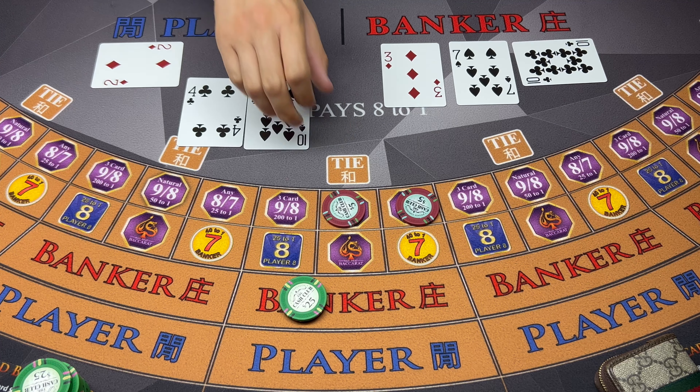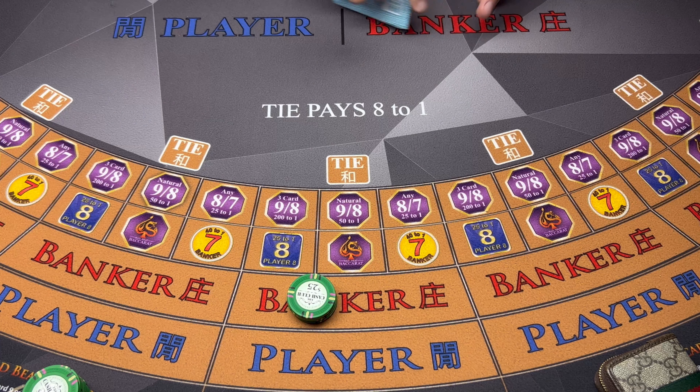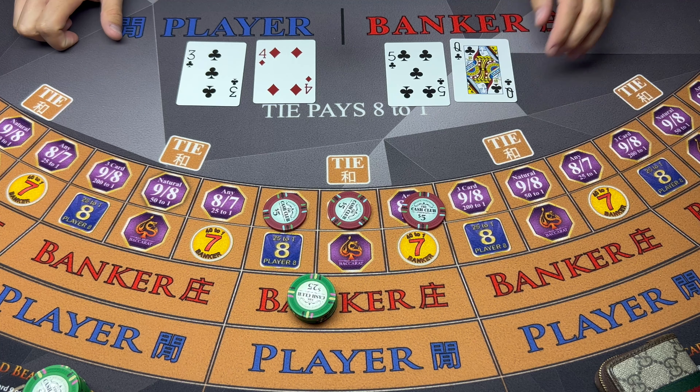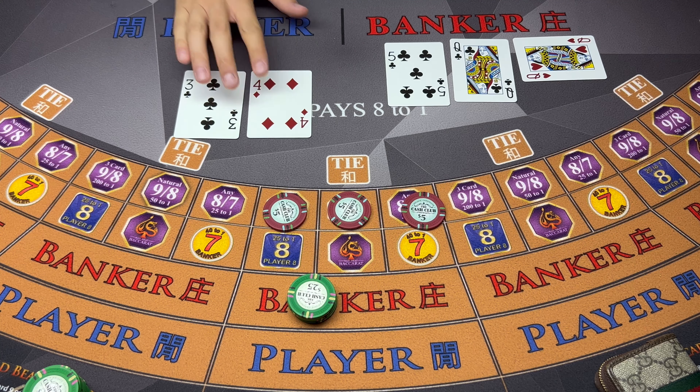Six - player wins. Okay, we're gonna go $100 on this hand. Hit the bank and we'll cover these side bets. Let's see if we can get one of these guys. Seven - player wins again.